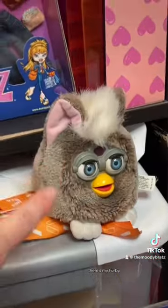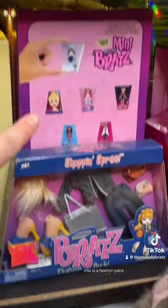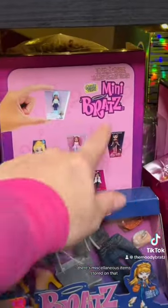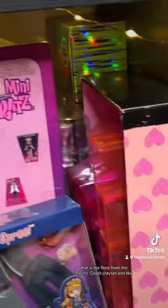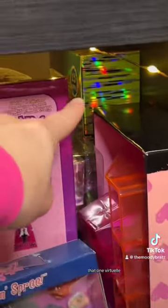There's my Furby, this is a fashion pack, and there are miscellaneous items stored on that shelf. That is the floor from the Pacific Ghost playset, and there's a random empty box and one virtual we still got.